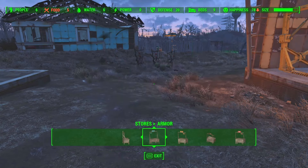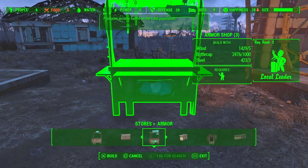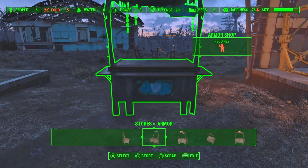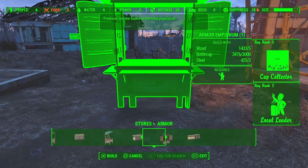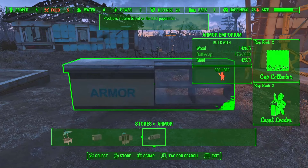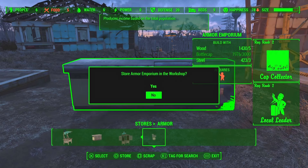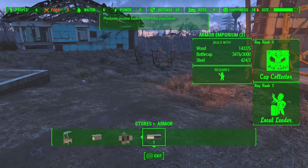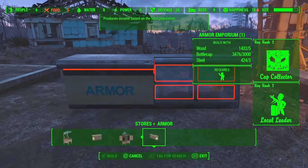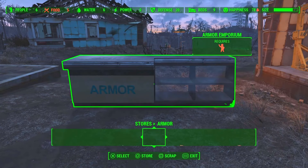Once you have both prompts on your screen, while still holding the Store button, press Scrap twice. This will duplicate the materials of the trading stand while also storing it in your inventory at the same time. That's how you duplicate bottle caps. Once you get more materials to afford the better armor stands, you can duplicate even more money at once. I'd recommend doing this until you hit around 20,000 caps, since that's enough to last you a long time, and you can always come back and do it again.